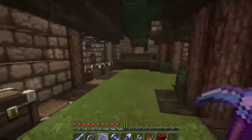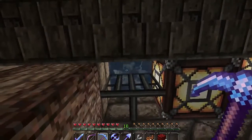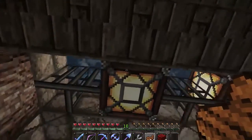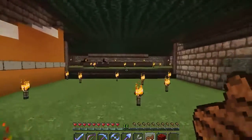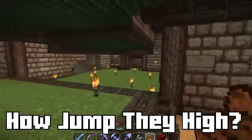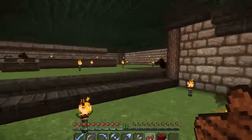Moving on with the tour — up here is where I keep the cows, the pigs, and the sheep for my food. They are quite delicious, I have to say. This is my horse training area — I only have a couple of horses in here right now, but this is where I breed them, test how fast they go, and test how high they jump.